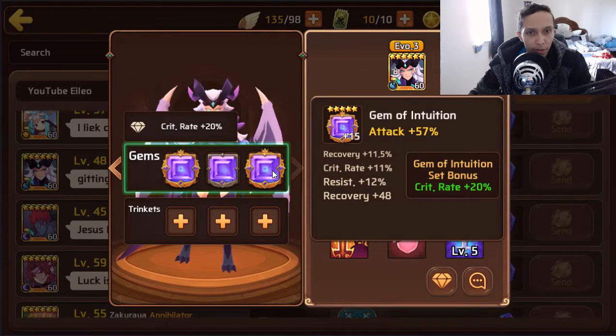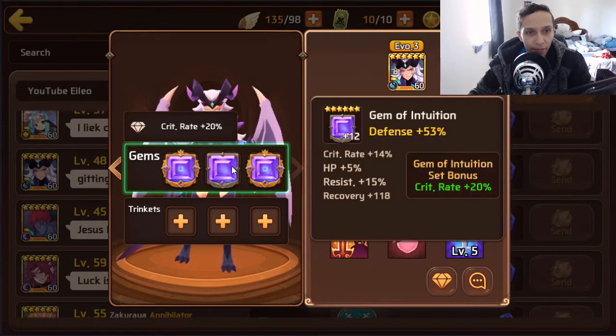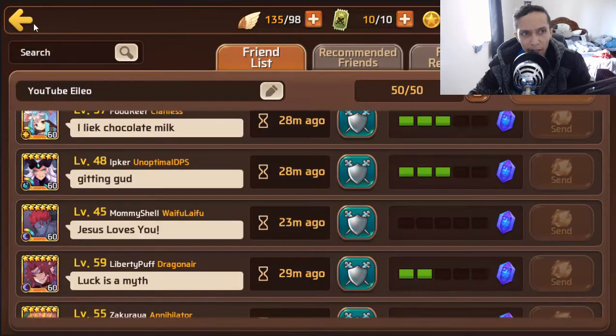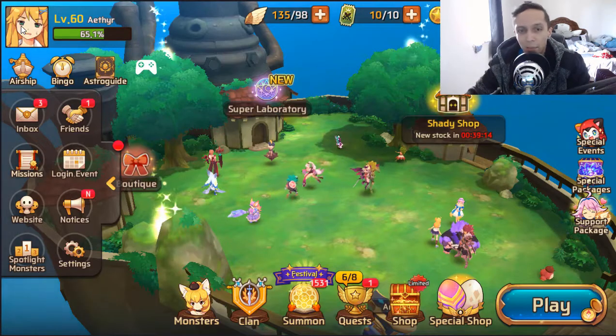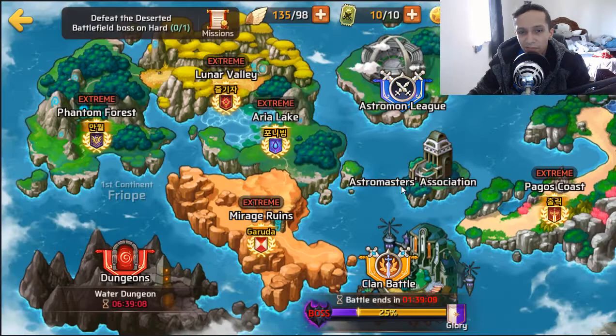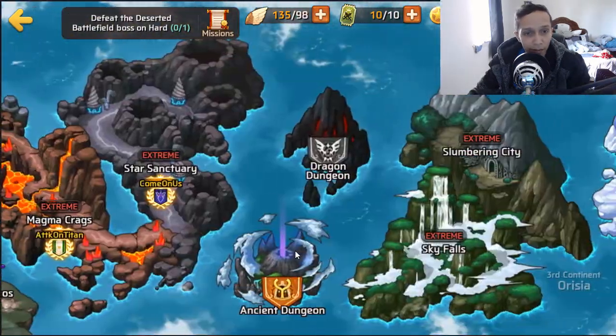Then the attack gem with some crit rate and some resist as well — unfortunately some recovery on it, and it is only a five star gem. So she's missing out on 11 more attack, but it's not a big deal. She's geared fine, nothing extraordinary, but she is a titans mon anyway — it's not like you're using her in PvP. But more resist never hurt anyone.